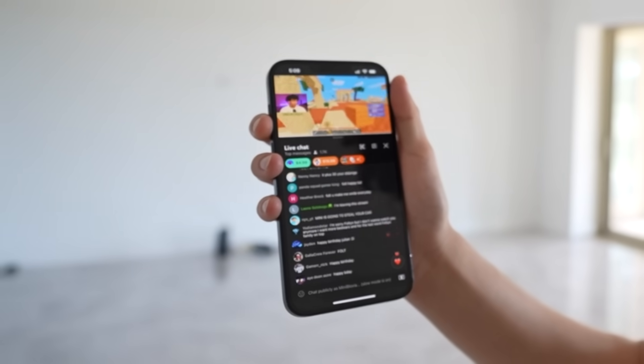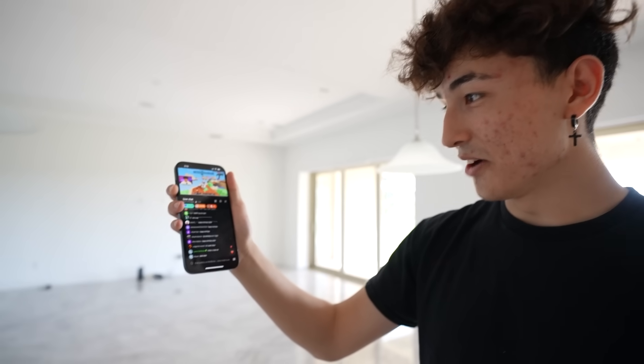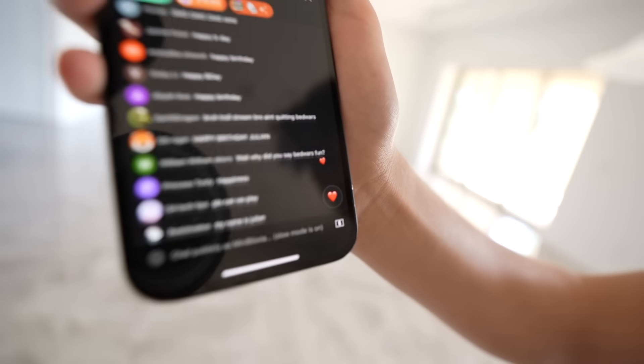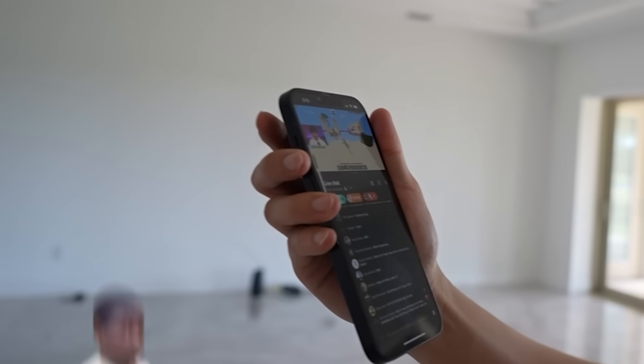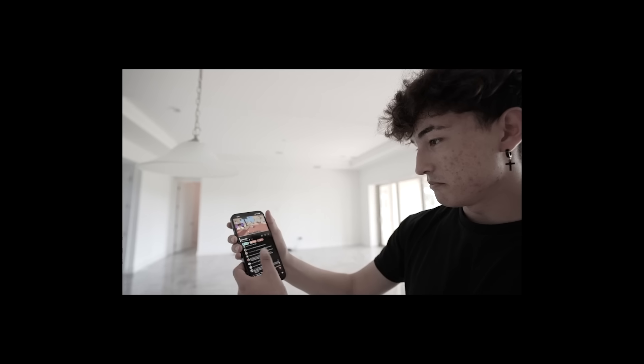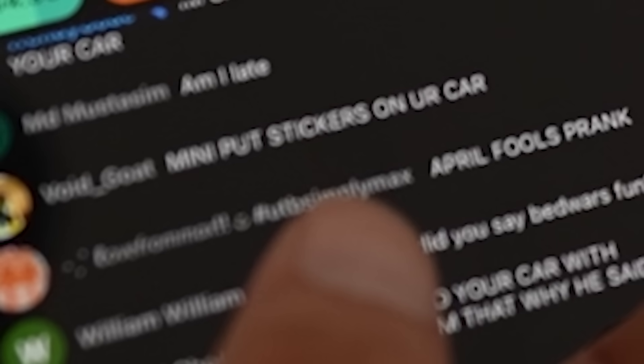Foltyn says: 'I got a car wash, my car got washed a little bit ago.' I reply: 'It hasn't been washed in an entire year, little man, that car is dirty.' Then someone in the chat says: 'Mini put stickers on your car.' Wait — how does this guy know?!